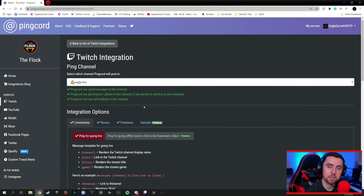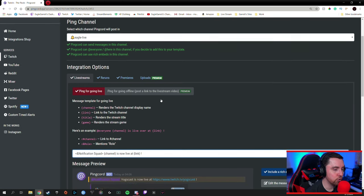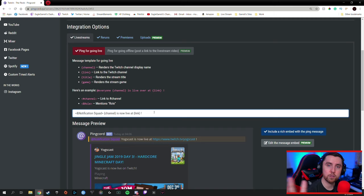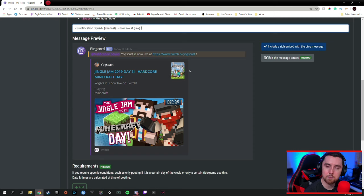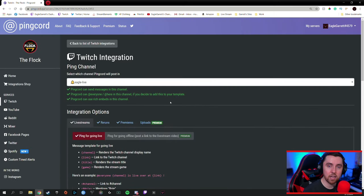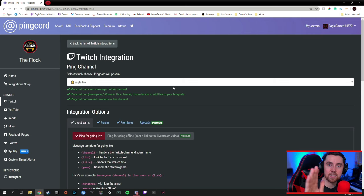PingCord is not just limited to Twitch. You can also use this bot for YouTube, Reddit, Mixer, Facebook pages, Twitter, Spotify, and even custom timed alerts. You could set up multiple channels in your Discord to have your whole Twitter feed in there so people can check your Twitter even while in Discord. One cool feature is that there are no commands — everything is managed right from your dashboard. You never have to type a command in your Discord at all. You just create your role, create what channel you want PingCord to post into, and manage it from the dashboard. For these features, PingCord is an absolute win.